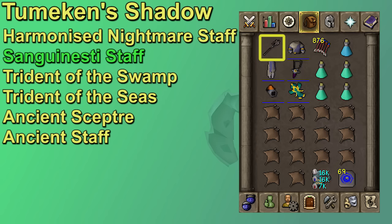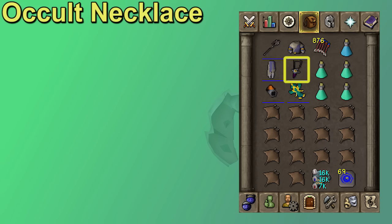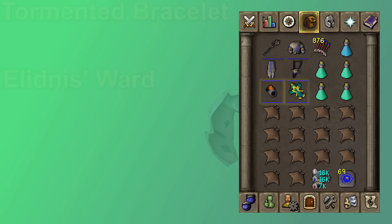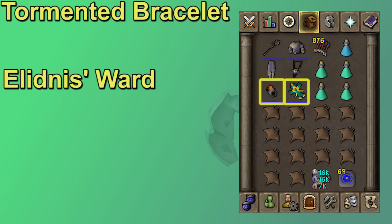The Tumeken's Shadow is actually insane here and will make you very happy while using Magic, so bring that if you have it. The Sanguinesti Staff is still pretty solid, but even the Trident of the Swamp will get the job done. The Occult Necklace is a must for Mage Switches — it's very cheap and gives a plus 10% Mage Damage Boost. The Ancestral Top and Bottom can be replaced with Ahrim's if that's what you've got, and Mystic for worst case will still get the job done. Torment and Elidinis's Ward tend to be a very solid damage boost, and you can squeeze the Imbued God Cape in for more accuracy. Overall, bring the best Mage Gear you have, some freeze spells, and try it out. But the more KC that I get, the less I care about those Mage Switches.